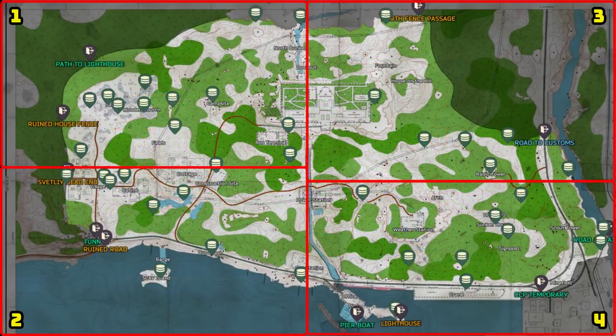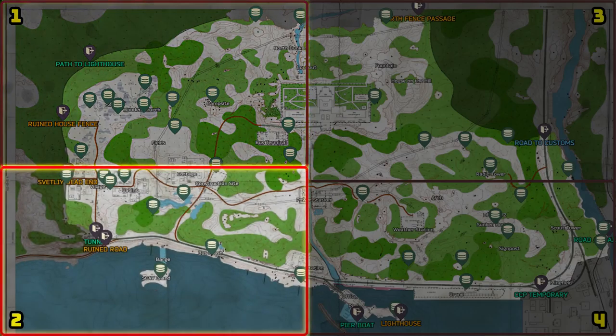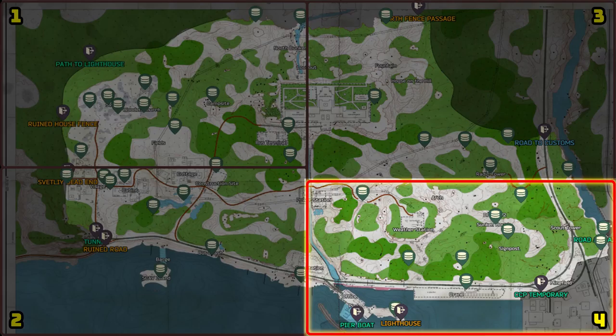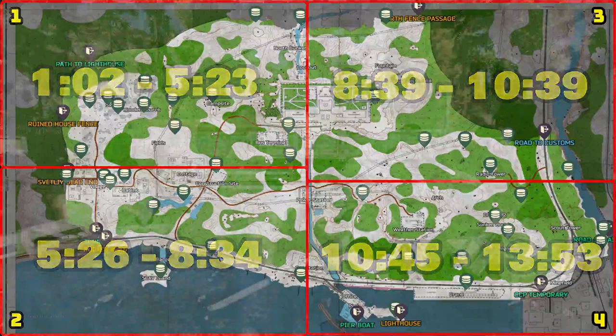We're going to break Shoreline up into four sections: section one at the top left, section two at the bottom left, section three at the top right, and section four at the bottom right. I've put timestamps on the screen to let you know when we'll be hitting each area, in case you're currently in raid or looking for a specific stash.